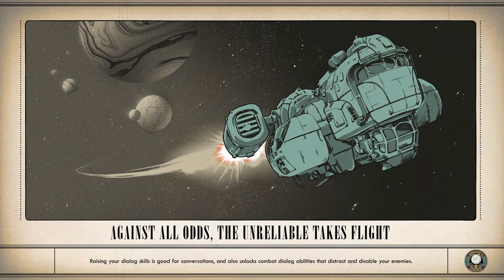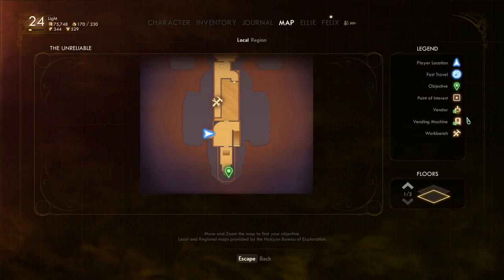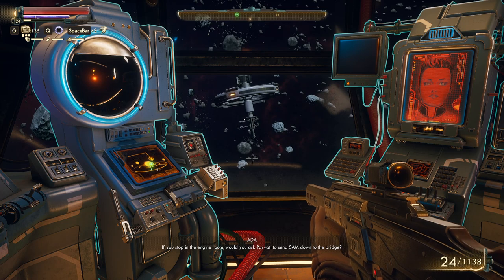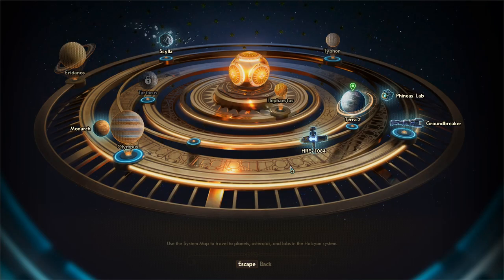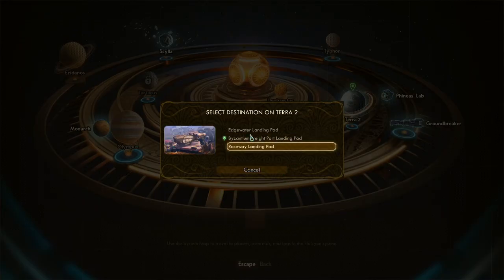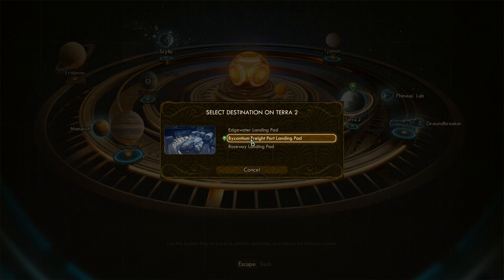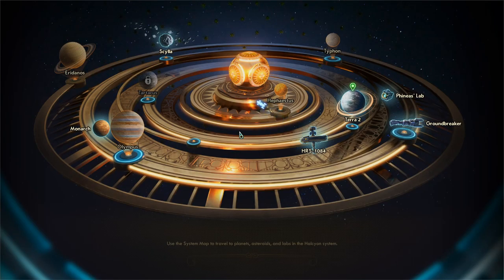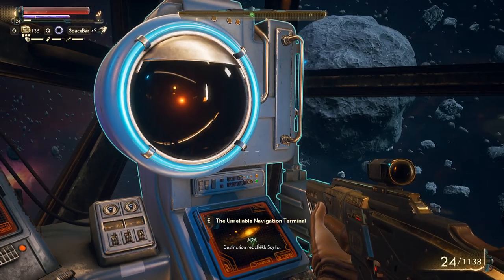I guess we're going to Scylla now. If you stop in the engine room, would you ask Parvati to send Sam down to the bridge? Let's go to Scylla — it seems like a smaller planet, but so was Monarch, and it's not like we explore the whole planets. That's Byzantium — we can go to Byzantium on Terra 2. But let's go to Scylla. Destination reached: Scylla.